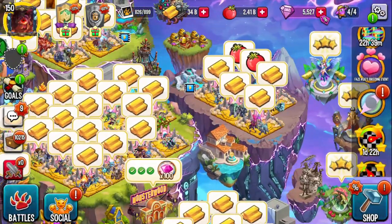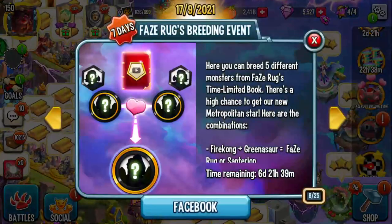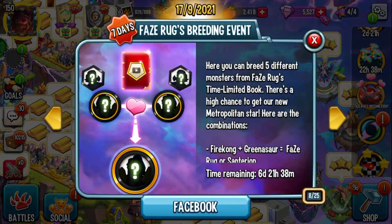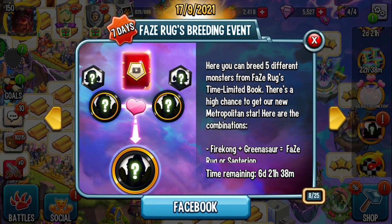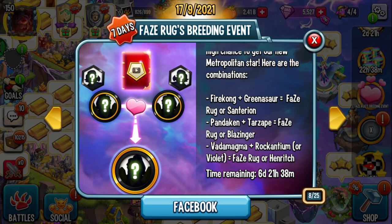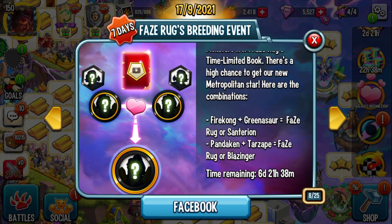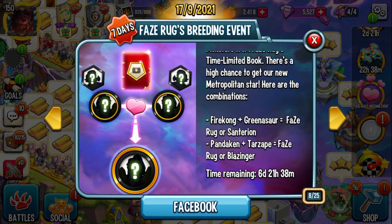Now let's talk about another way you can get it, which is actually breeding the monster. So if you scroll to the right, you've got to make sure you click on FaceRug's breeding event. Here are the breeding combinations for FaceRug's time limiter, but there's a high chance to get our new Metropolitan Star. For newer players — really for anyone in the game — the best way to get this monster is by breeding Firekong and Greenasar.